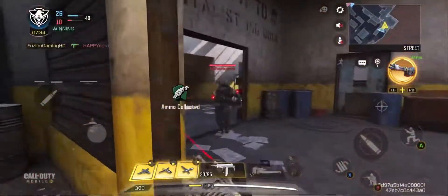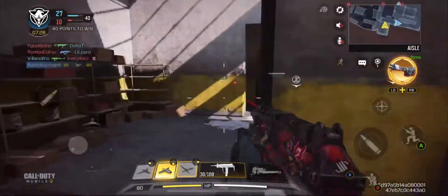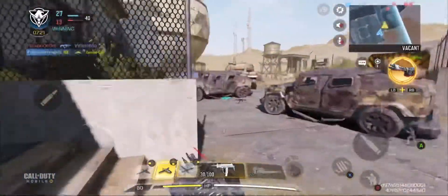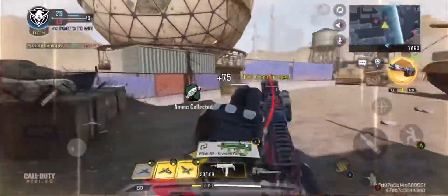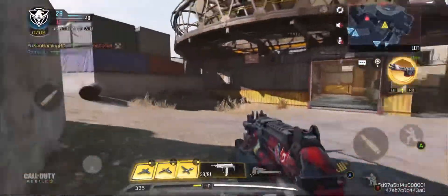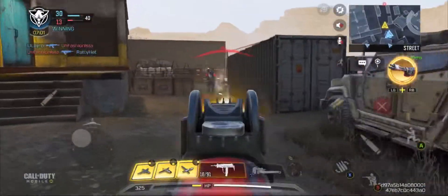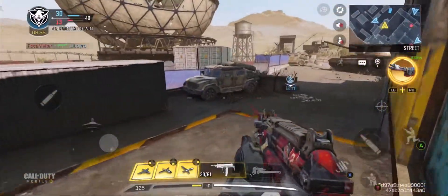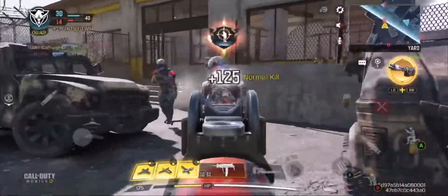Ready to jam enemy UAV. Team backup! UAV online. Counter UAV is up. Good work. UAV recon ready for deployment. Need to jam enemy UAV. Heads up — enemy UAV spotted. Team backup. Don't get down. Enemy contact. Team backup. Enemy online. Team backup. Enemy down!